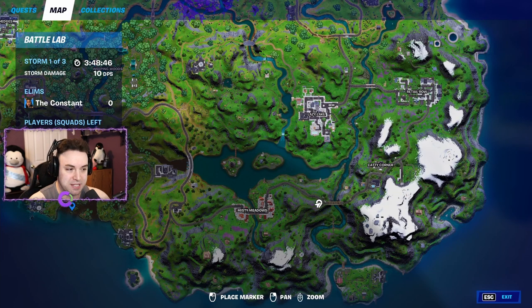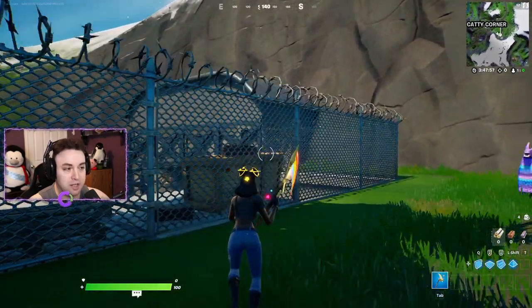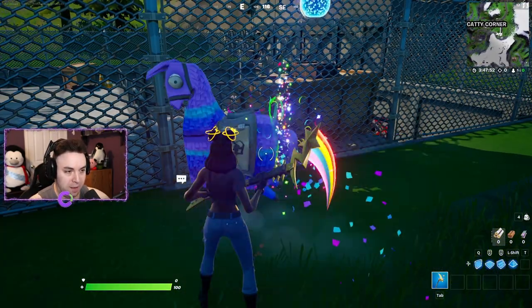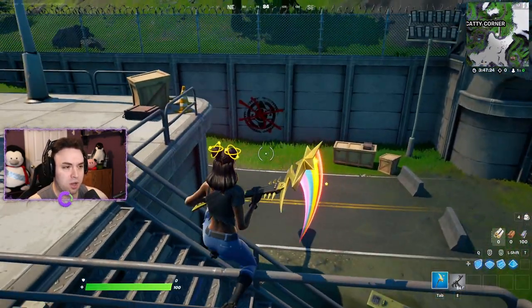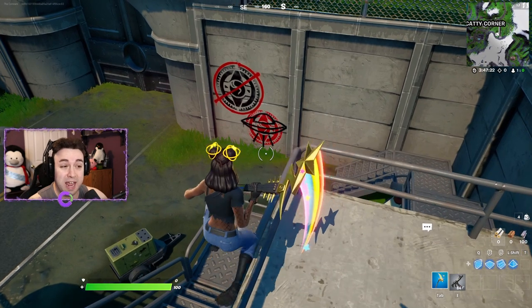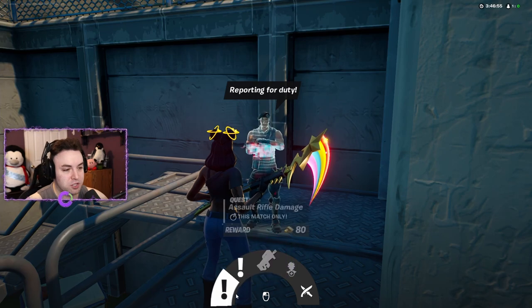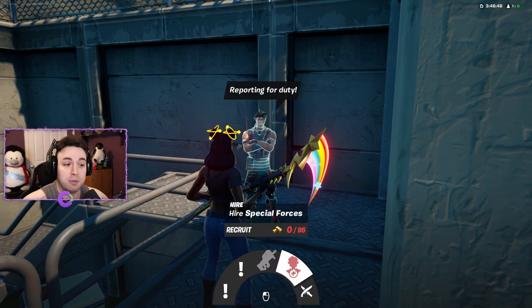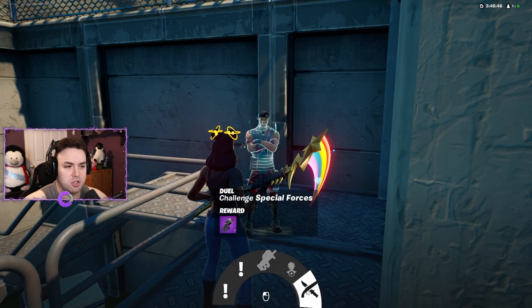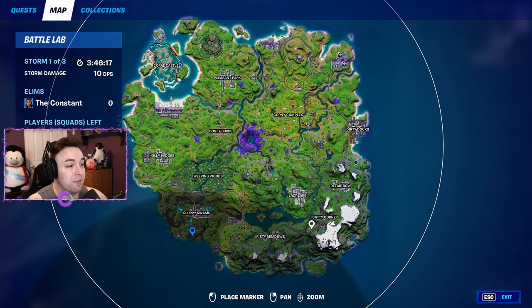Riot is located to the east of Misty Meadows on the map. NPC number four is at a pretty cool location — what we thought was an IO base, but we can see IO markings crossed out and the alien symbol over the IO symbol. This is Special Forces, and he offers assault rifle damage or assault rifle eliminations for gold, a submachine gun for purchase, the option to hire him, or to duel him for the submachine gun. You can find him to the east side of Catty Corner at this redacted location.